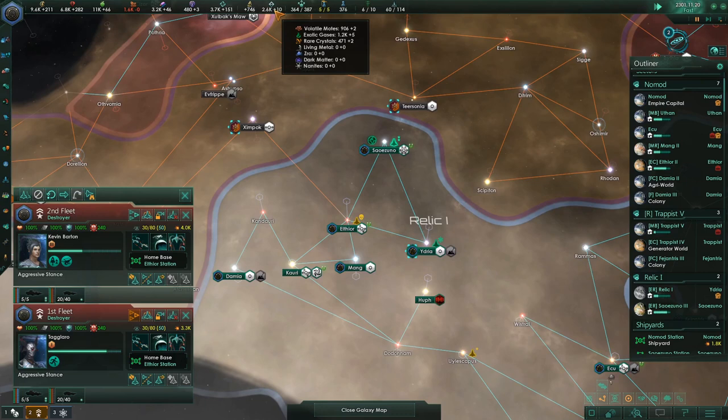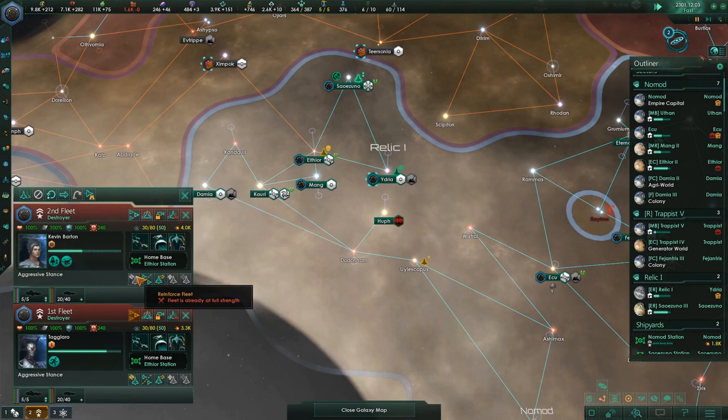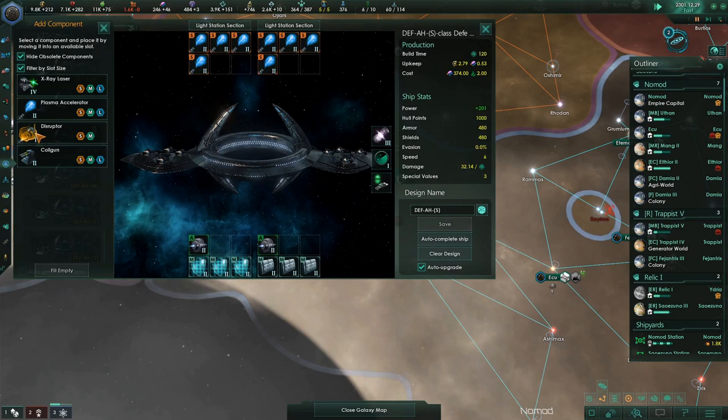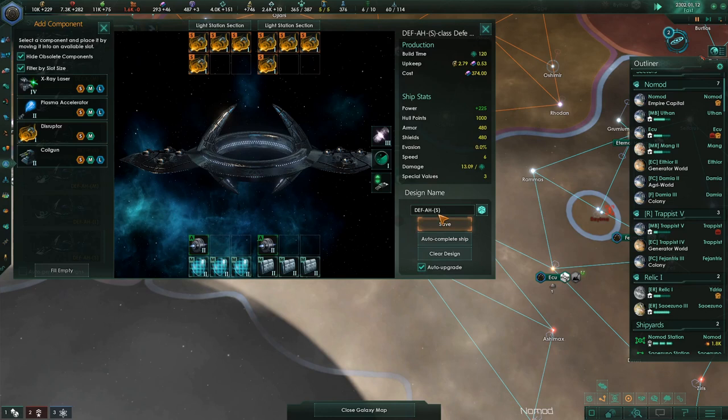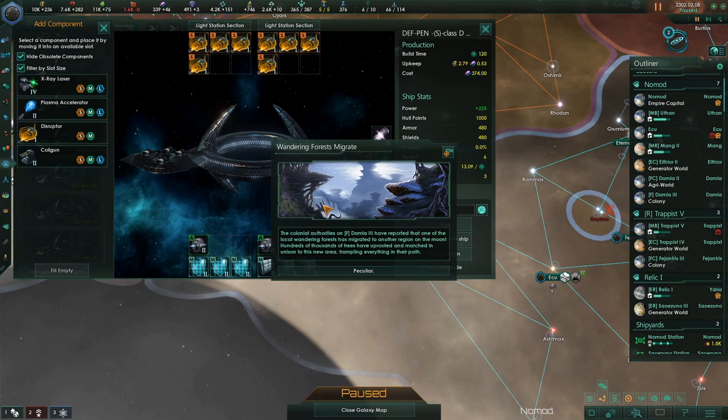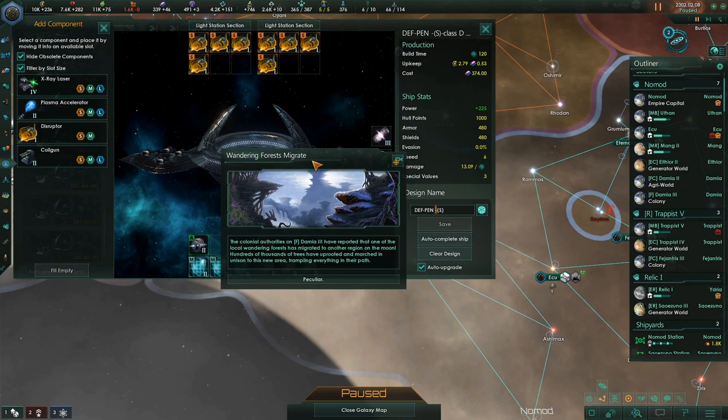Trappist has a couple of unemployed pops — we can finish building cities here, which will provide more quick jobs. One of these fleets — 3,000 alloys and some gases to get this upgraded. Do we have gases? Yeah we do. Going down to look at these ship designs now that we have the disruptor. I like to get this one up — aptly named 'pen' for penetration. Disruptors penetrate completely through shields and armor and go straight to the hull. It doesn't matter how many shields or how much armor a ship has — these things shoot right through. They're pretty cool.